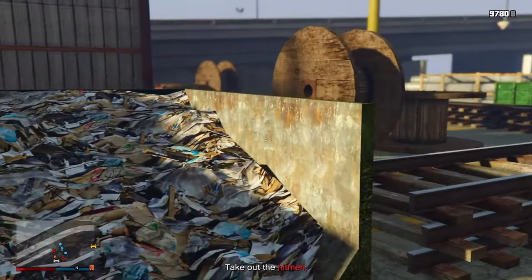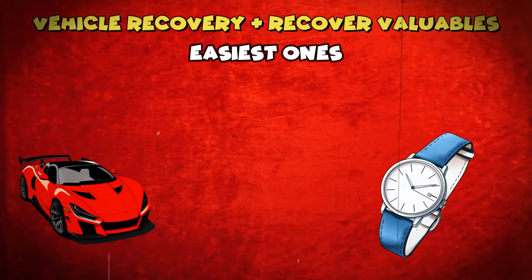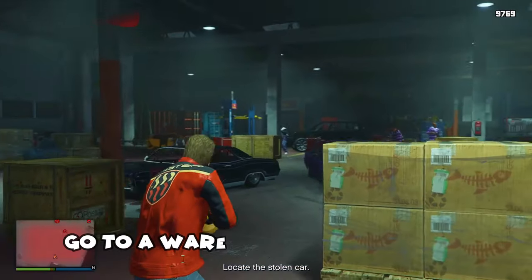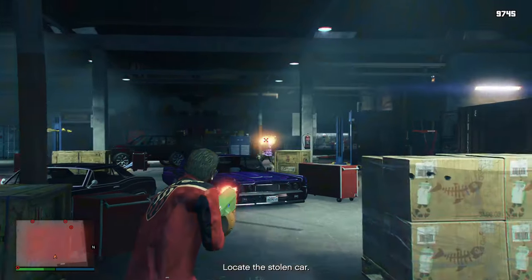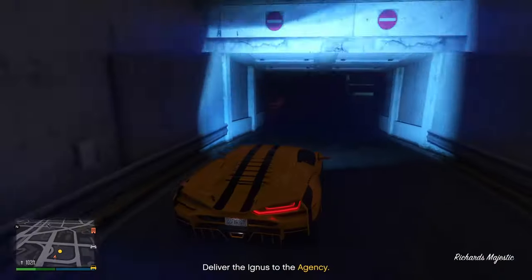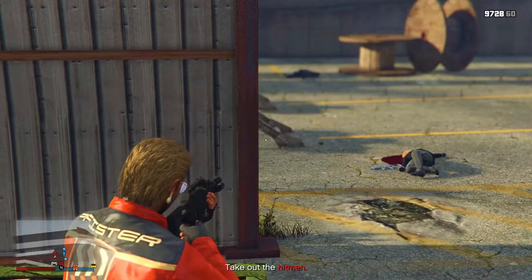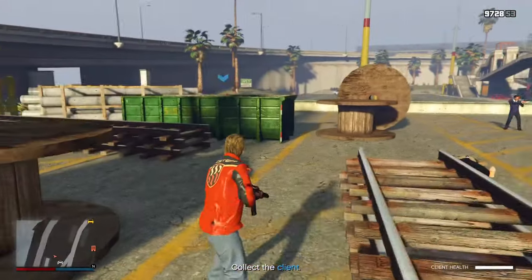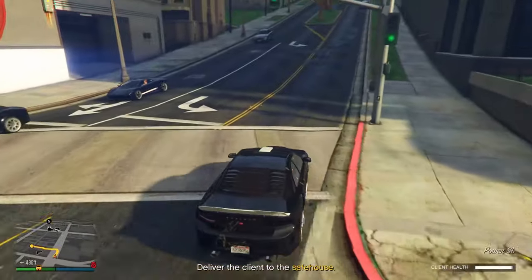These contracts shouldn't take that long to complete as they tend to be extremely easy. The easiest ones for me are vehicle recovery and recover valuables. For vehicle recovery, all you have to do is go to a warehouse guarded by some gang members, show them your gun, look for the car keys, take the car, and deliver it back to your agency. Recover valuables has you going to a club, taking out some enemies, and bringing back a stolen item like a watch or necklace.